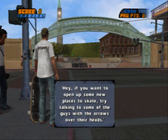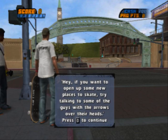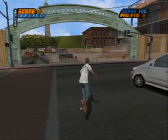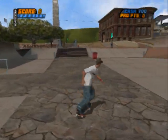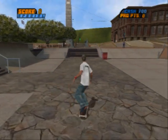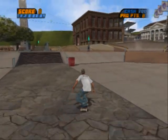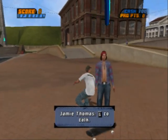If you want to open up some new places to skate, try talking to some of the guys with the arrows over their heads. Here's a new feature of Tony Hawk's Pro Skater 4: you actually get free skate to goals instead of trying to do 10 goals in separate 2-minute sessions. It's like a free skate. First, let's go to Jamie Thomas and see what he has to say for the first goal.